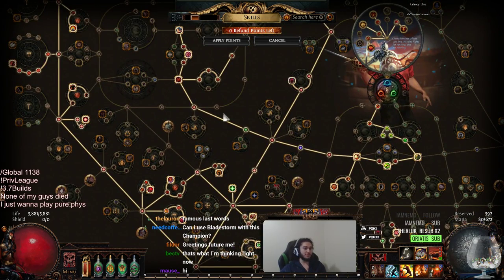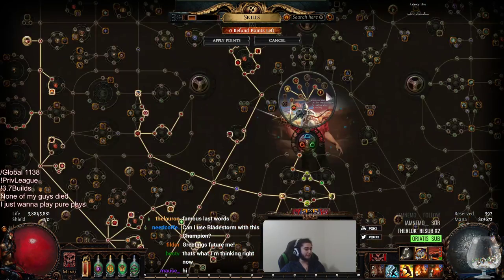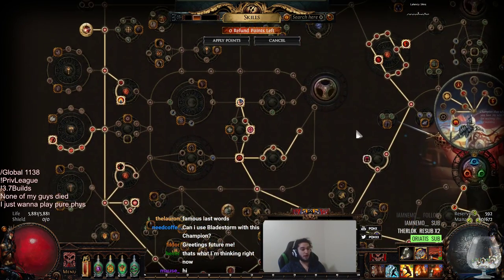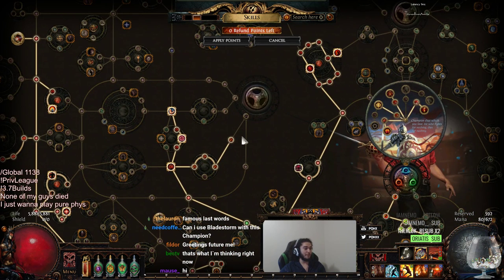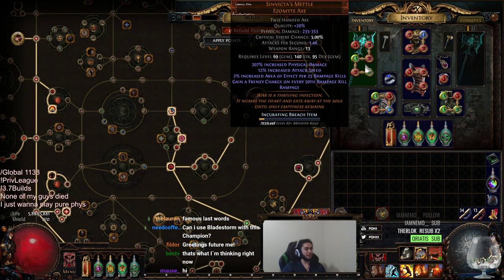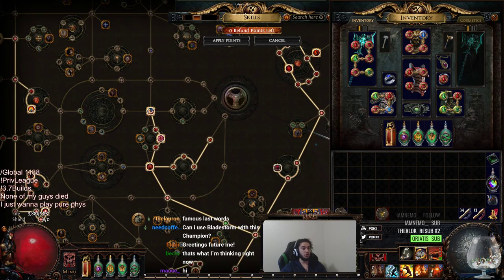That's pretty much the build. I'm pretty happy with the character as a Champion. If you don't want to play Champion, you can play Slayer. If you don't want Slayer, you can play Glad. If not Glad, Berserker — and if not Berserker, Juggernaut. Juggernaut will have the least damage, but damage is not that hard to come by. This is a 400 pDPS weapon and you can go into Red maps with a 6-link — absolutely no problem. You can even do Red maps with a 5-link, though your single target may be a little bit bad. You've got Warchief and Vaal Warchief that I literally don't even use.